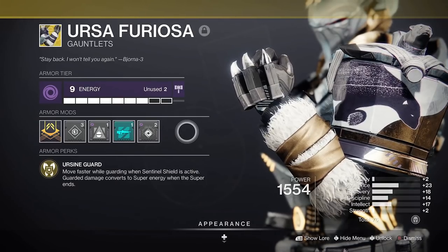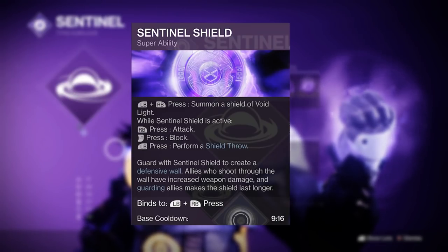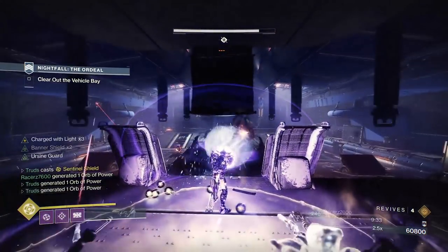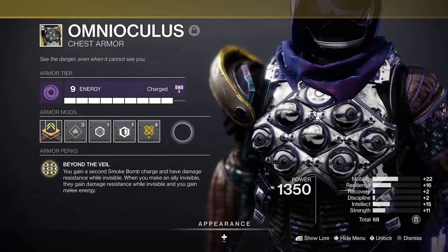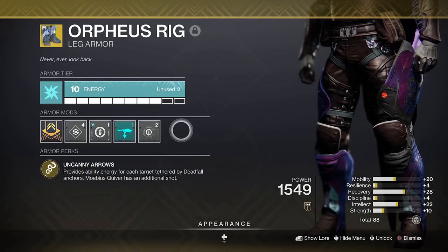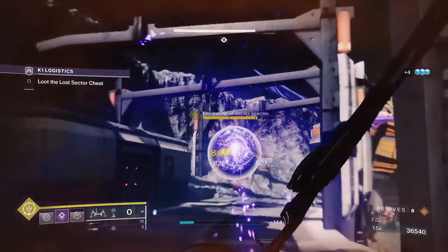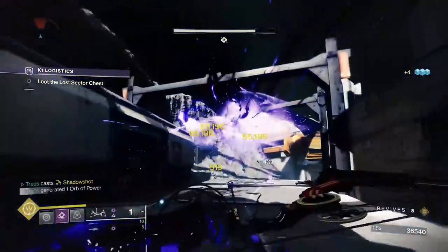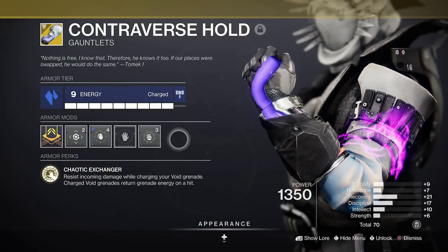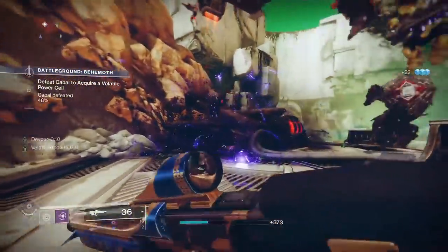Titans with the Ursa Furiosa exotic are pretty much a bare essential for tackling Grandmaster content. When paired with the new Sentinel Shield super in Void 3.0, you can block incoming damage and protect your teammates while providing the now-improved 40% Weapons of Light damage buff. Hunters may still want to use the Omni Oculus for bonus survivability, but with Orpheus Rig and the Moebius Quiver super shooting to the top of the DPS charts this season it's hard to look past them. For Warlocks, Secant Filaments work great if you're confident using them, otherwise the Contraverse Hold Exotic Gauntlets paired with the Vortex Grenade are still S-tier for soloing end-game content, let alone in a fireteam.